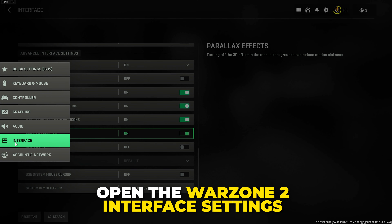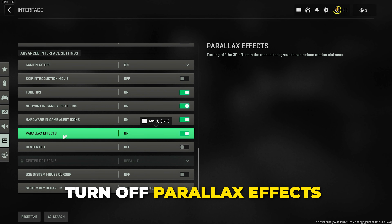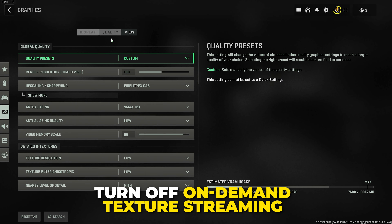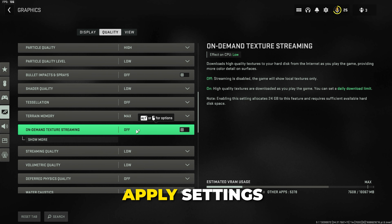If you can get into your game, then head to the interface settings. Find the parallax setting and turn it off. Go to the graphics setting, then quality. Find and turn off on-demand streaming. Apply settings.